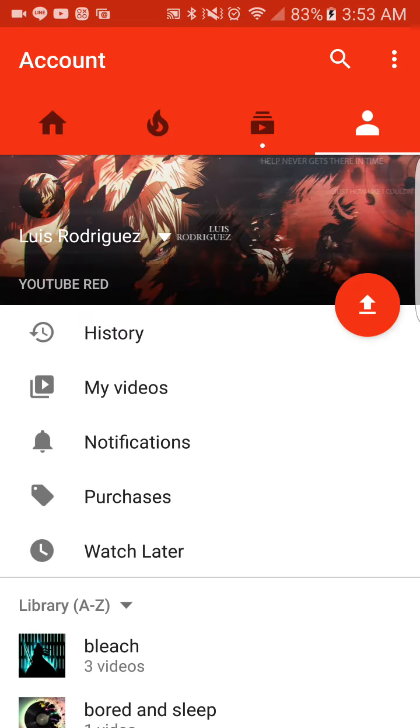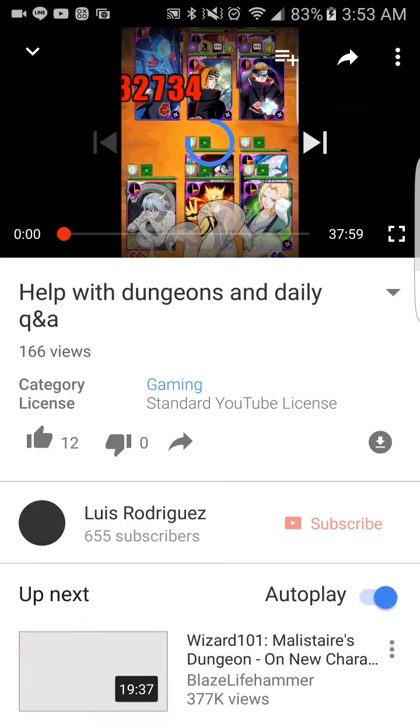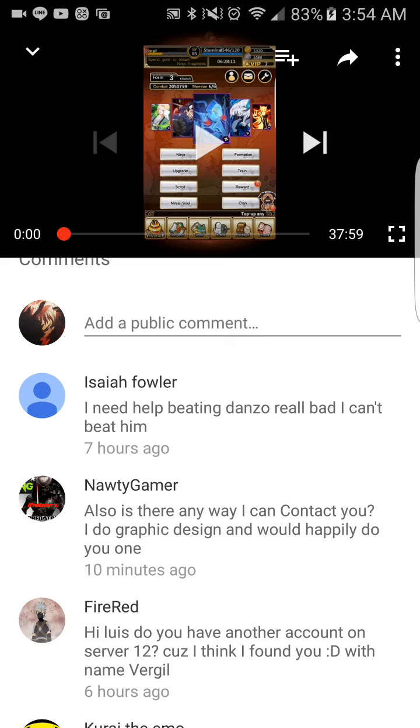So we're going to go to YouTube now and see what the questions are for today's daily Q&A. First question: 'I need help beating Danzo real bad. I can't beat him.' Which Danzo, because there's like three — just tell me the dungeon and I'll try to work out a strategy with your team. I know you commented your team a while back, so I should be able to form a strategy.